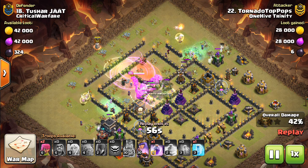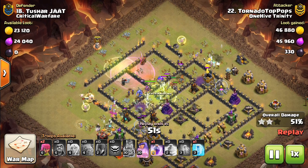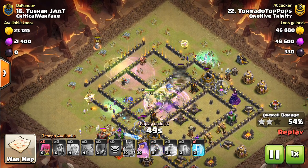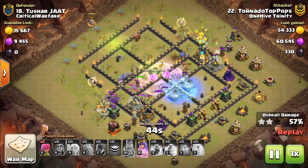Bowlers going through — that's basically what you need: a golem, both heroes, the bowlers, and then quite a bit of spells — two jumps, two rages often. That will do the job. And the witches can typically clean up the outside.